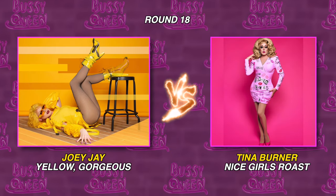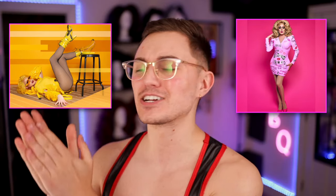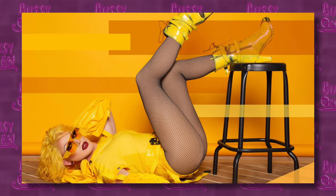Next up is Joey Jay's yellow gorgeous look versus Tina Burner's outfit that she would have worn in the roast. I just want to give Tina Burner a round of applause here — if you're sitting at home looking at this, this is amazing. She took her name Tina Burner, did a pun on the Burner part, and literally dressed up as the Burn Book from Mean Girls for the roast — which is, by the way, my favorite movie. I've seen it probably hundreds of times. This is so well done. Thank you Tina for this look. Joey's look is pretty, but it's not much more than that — she pretty much was just like, okay, typical performance look but make it yellow. Tina, you burned up the competition. She is a nasty skank whore and she wins this round.